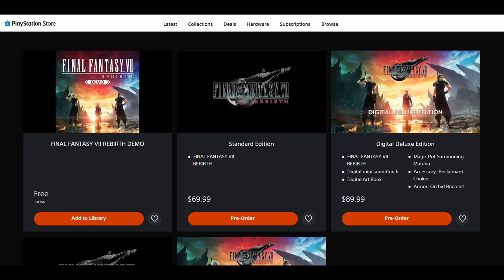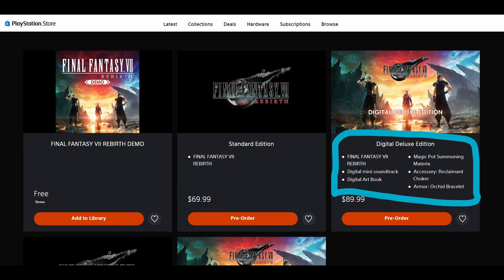Depending on whether you choose to just buy the standard game alone, or buy the twin pack that includes Final Fantasy VII Remake, or you choose to buy the Digital Deluxe Edition, it's going to depend on what you get. The Digital Deluxe Edition is going to include the game, a digital mini soundtrack, digital art book, as well as a few in-game items: the Magic Pot Summoning Materia, the Accessory Reclaimant Choker, and the Armor Orchid Bracelet.